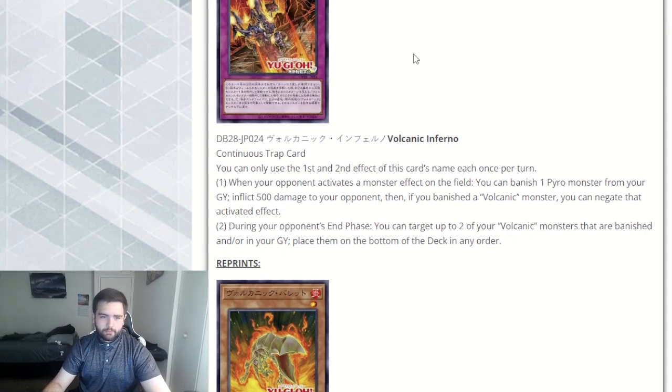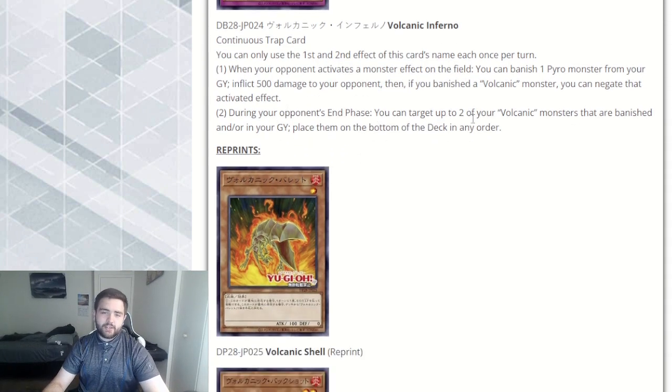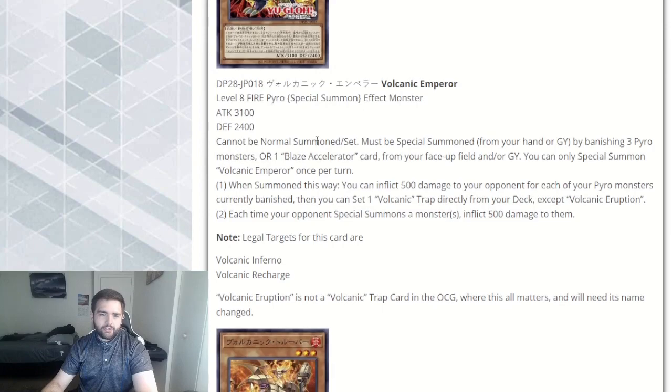Volcanic Inferno — this is the new continuous trap card. You can only use the first and second effect of this card's name once per turn. When your opponent activates a monster effect on field, you can banish one Pyro monster from your graveyard to inflict 500 damage to your opponent. Then if you banished a Volcanic monster, negate — this is a monster negate! Holy shit, inflicts 500 and then negates. That's very good. The second effect: during your opponent's end phase, target up to two Volcanic monsters that are banished or in your graveyard, and place them to the bottom of the deck in any order. This gets your scatter shots back, and also gets your shells back if you're banishing those. This is a very, very good card, and it's searchable off the level 8 Emperor as well.